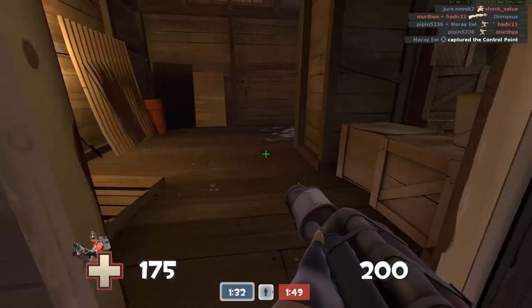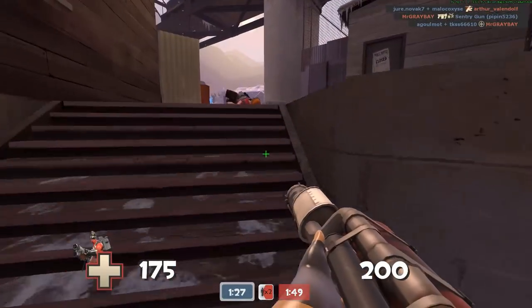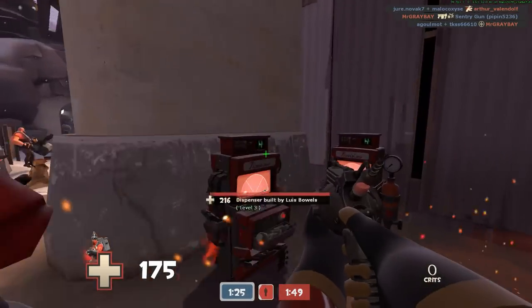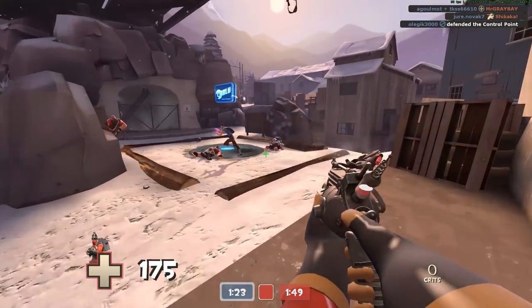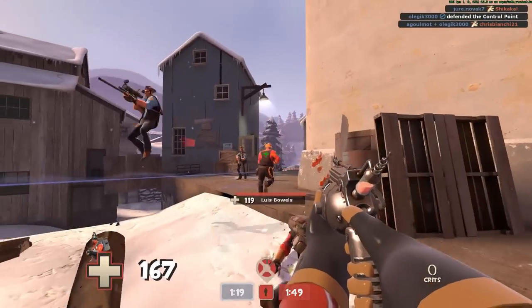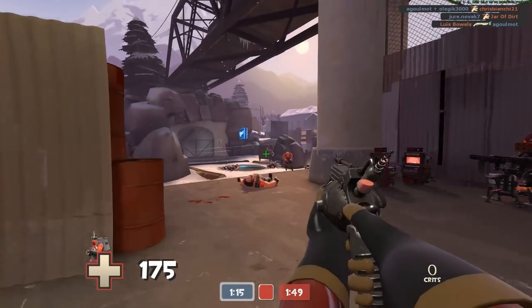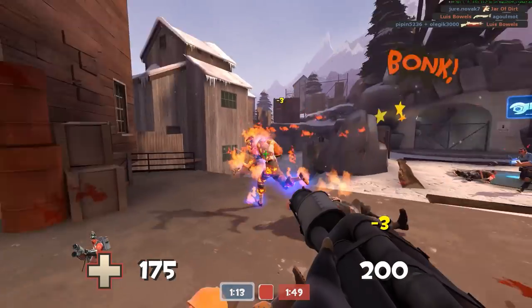Anyway, enough about the Flogestionator — enough of that monstrosity. Let's talk about the Manmelter. When pairing up with things like the Flogestionator or even the Backburner, this weapon comes in handy because if you still want to be a team player and put out fires for your teammates, this is what this is for.